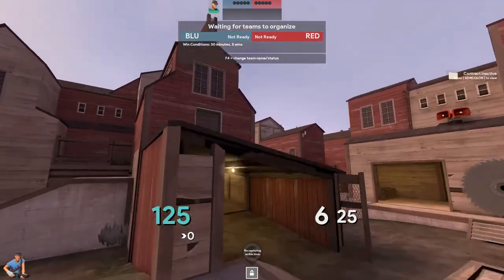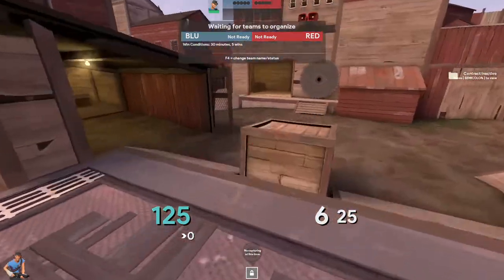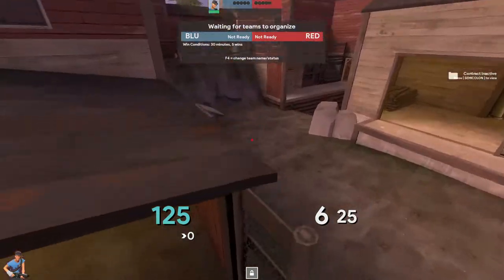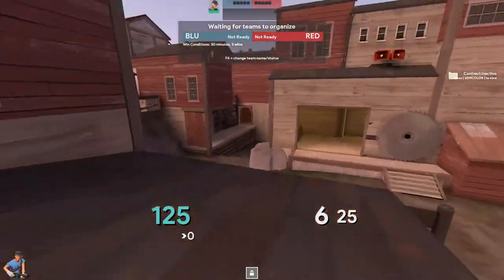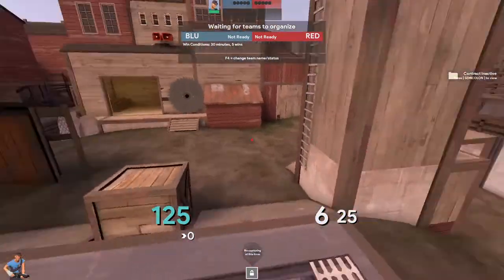Same idea as before — in a dry push your win condition is taking control of this left shack. If you get soldiers up here you just win because you force them out of all the doors.